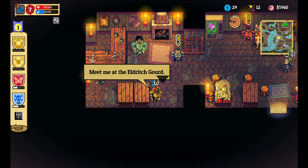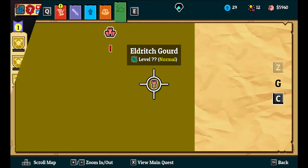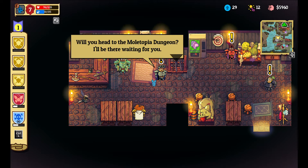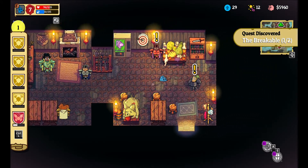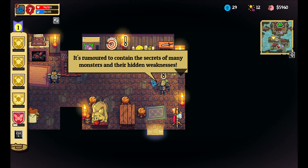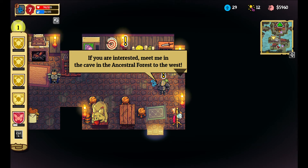I think guerrilla warfare - they literally call it guerrilla warfare. 'Instead of how you perform, you look strong - can you help me defeat some monsters? Meet me at the eldritch gourd.' Why is that the normal level? 'Excuse me, can you help me out here? I need a strong warrior who can help us defeat some tough monsters. Will you be heading to the Molotopia dungeon?' No, but I'll be heading to the Miitopia dungeon. 'I'll be waiting there for you.' 'Have you heard of the hermit's bestiary? It's rumored to contain the secrets of many monsters and their hidden weaknesses. I believe I found where it's buried, but I want to find a partner to explore it with me. If you're interested, meet me in the cave in the ancestral forest to the west.'